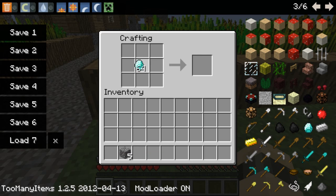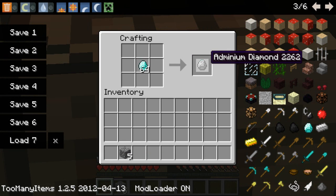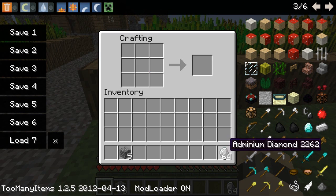So you take a diamond and you put it in here, and then you get one adminium diamond. So you take that, and you put those, and you just shift-click. You get all those diamonds.